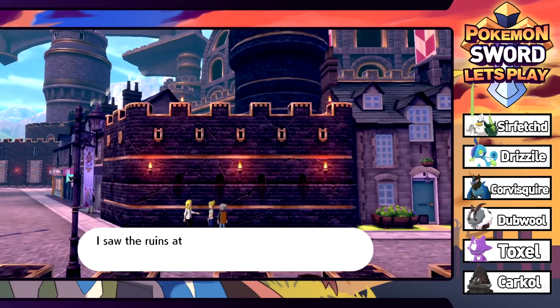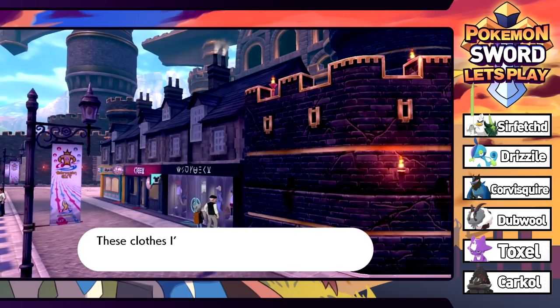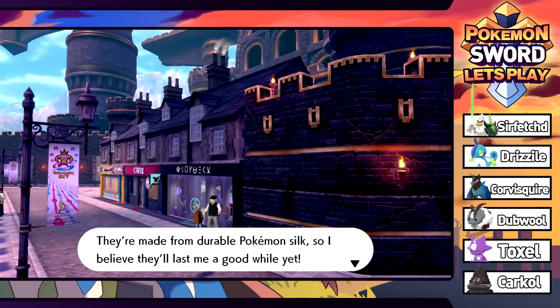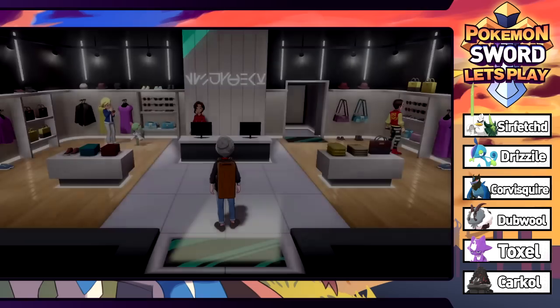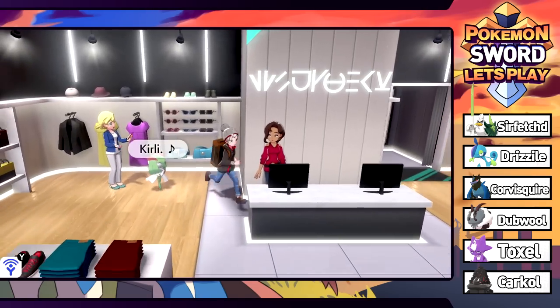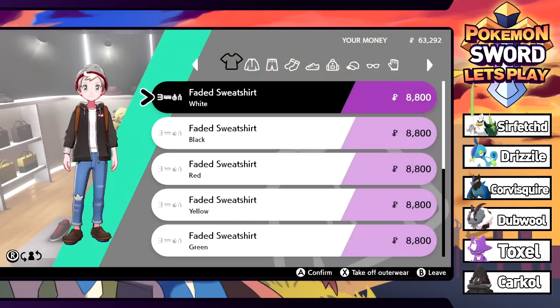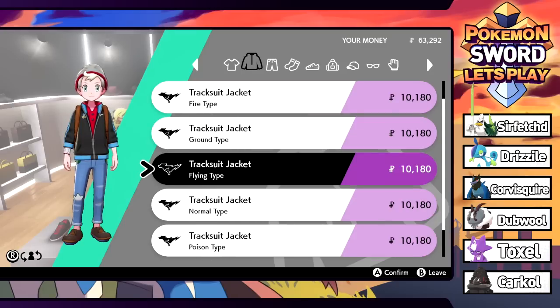Probably need to heal again but we won't get into too many more battles. A local NPC mentions their clothes are made from durable Pokemon silks and have lasted well. Let's head into the boutique and see how much money we can spend. Welcome to the boutique! Going right to the hoodies - we want a fresh new hoodie. They've got tracksuit jackets and zippered parkas.